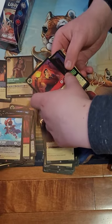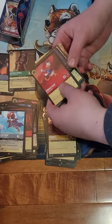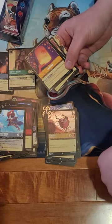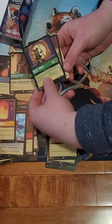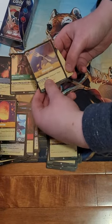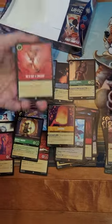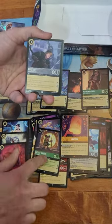Oh, is that a foil archer Mickey in the back? Skipping right ahead - and there's Donald Duck. Straight to the rarest! Lantern and Mickey Mouse Robin Hood - or whatever this is, it's a super rare - and a dinglehopper foil Rogue. And you can actually get him as an enchanted too.